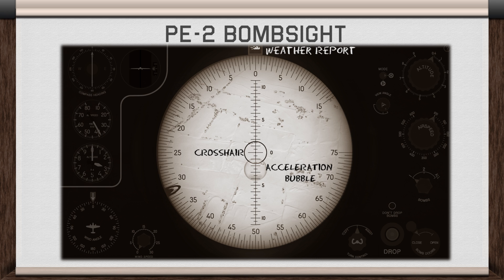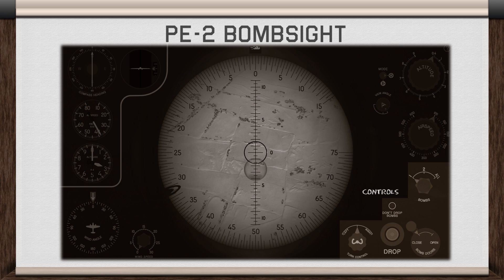Here's the sight with its crosshair, acceleration bubble, and weather report button. Ideally you shouldn't be accelerating when bombing, so it's best to keep it in the centre of the bomb sight. Lastly we have the aircraft controls, where we can steer the aircraft as well as managing our bombs and bomb bay doors.